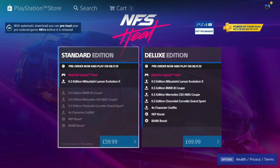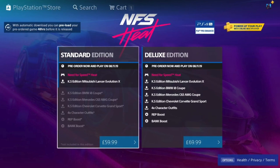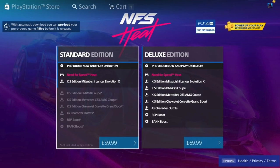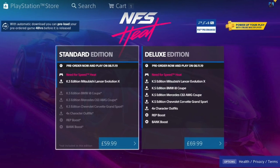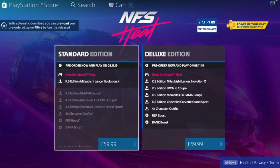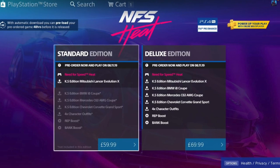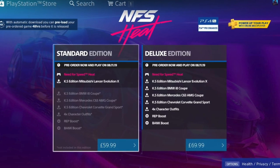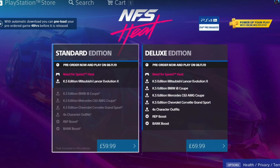First of all, the standard edition for everyone in the UK is £59.99 — let's round it up to £60. The deluxe edition is £10 extra, so £69.99 — round it up to £70. In the deluxe edition you get the same KS Edition Mitsubishi Lancer Evolution X, plus the KS Edition BMW i8 Coupe — which is another confirmation, as we covered that car in a previous video.